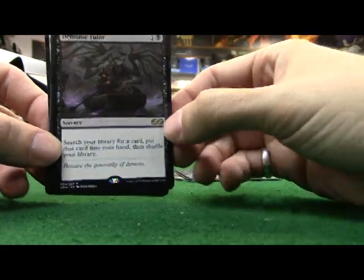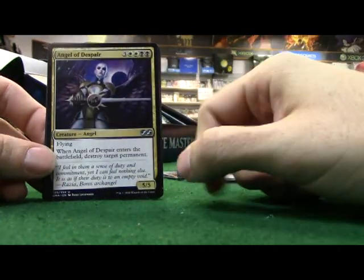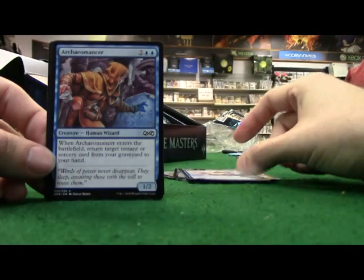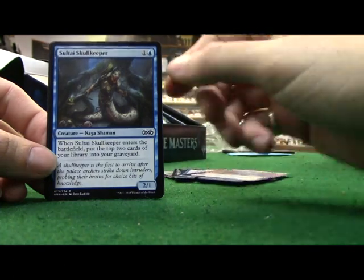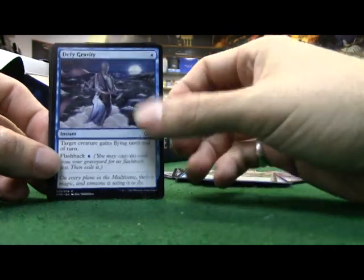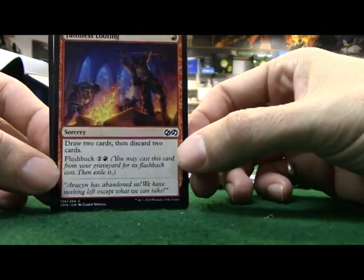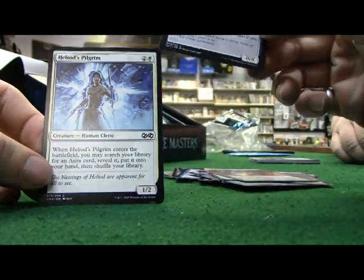Demonic Tutor. Appetite for Brains. Angel of Despair - when Angel of Despair enters the battlefield, destroy target enchantment. Good card. Hello to the Guana - mongrel, defy gravity. God's Willing. Faithless Looter - draw two cards and discard two cards. Ulamog's Crusher, which is another Eldrazi with Annihilator 2.